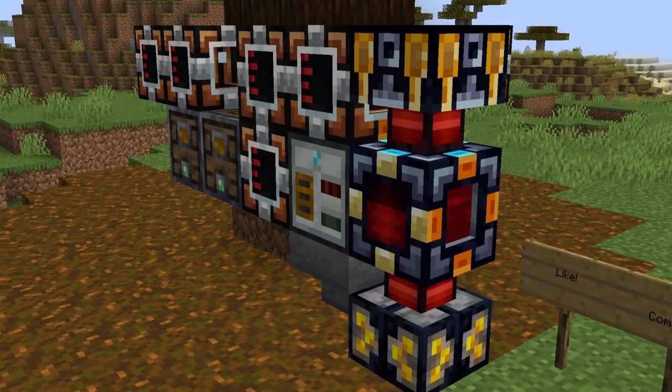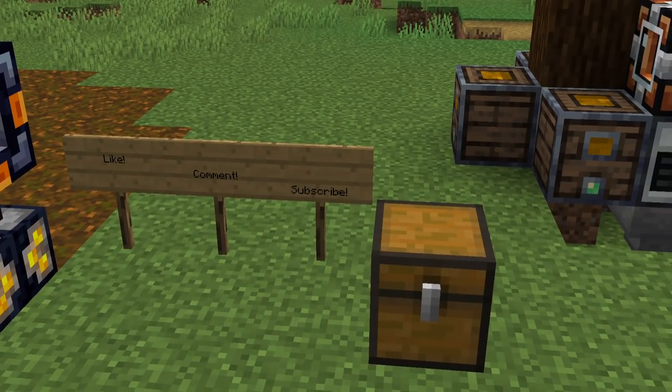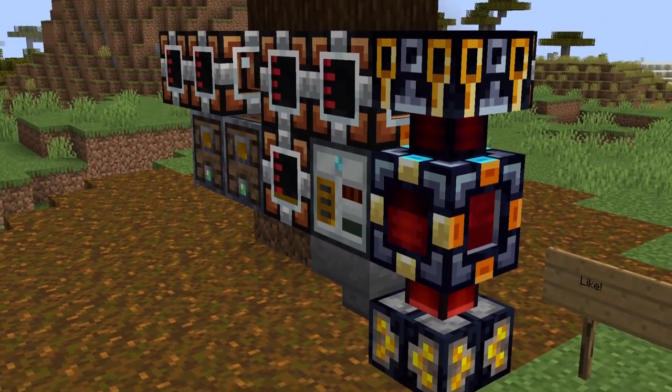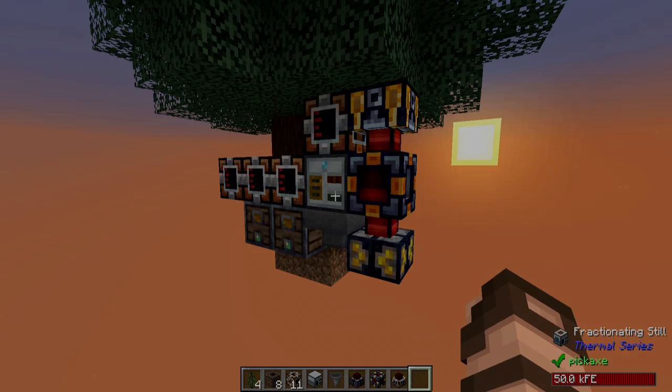And there you have it — infinite renewable energy at your fingertips. If you enjoyed this video please give a like, comment, subscribe, and click the notification bell. Come visit us on Twitch and help spread the mischief — until next time folks, I'll see ya. Here's my most efficient setup, moving the fractionating still up a block instead of to the right, using everything on the hotbar. This excludes any upgrades or augments but should get you going.